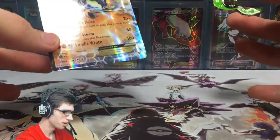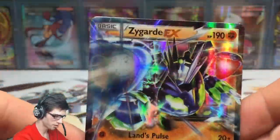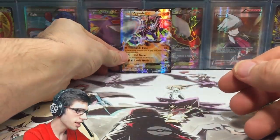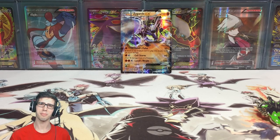It looks like we kicked it off on the highest of notes — the best pull of the blister pack just happened to be the feature of the blister pack too, which is pretty wild. Let me know what you think of this Zygarde in the comment section below, and also let me know if you've ever pulled the mascot of a product — like pulling a Greninja holo from a Greninja tin. Drop a like below if you enjoyed today's opening, and I'll see you guys in another Pokemon video. Thanks for watching, peace!